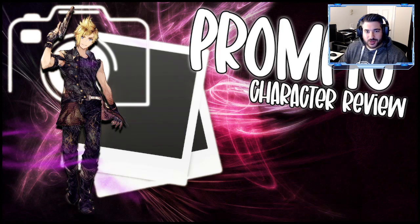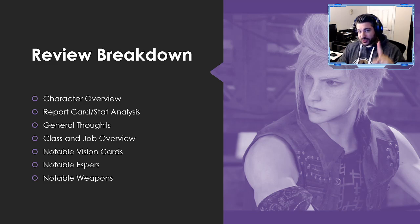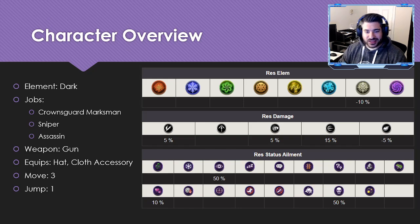Hey, welcome back Visions fans! Today we're reviewing the second character as part of the Final Fantasy 15 collab released last Wednesday — it's Prompto. He's a unit given out for free, but you'll obviously still need to spend to build him up to max. Let's jump into the review. I'll go through the character overview, my report card, stat analysis, general thoughts, a classic job overview, and then vision cards, espers, and weapons.